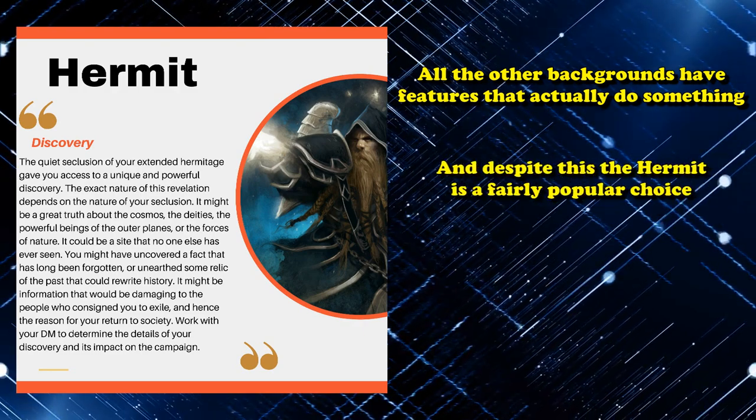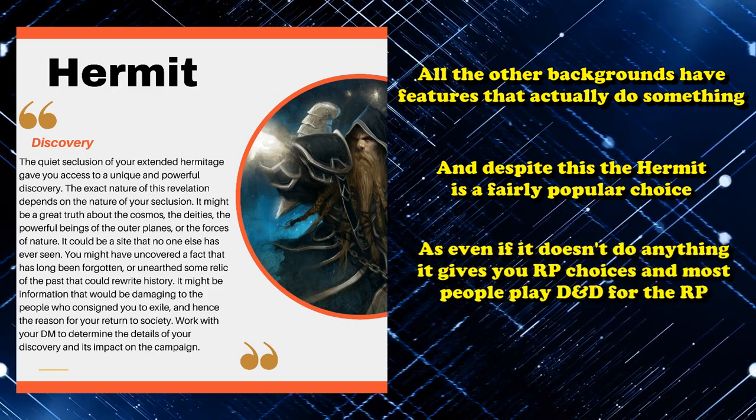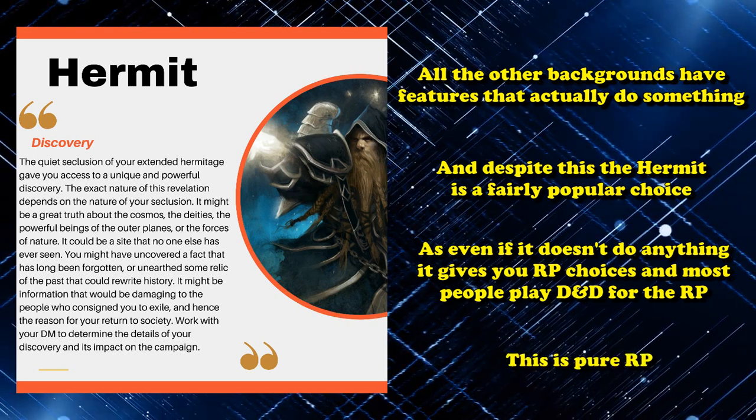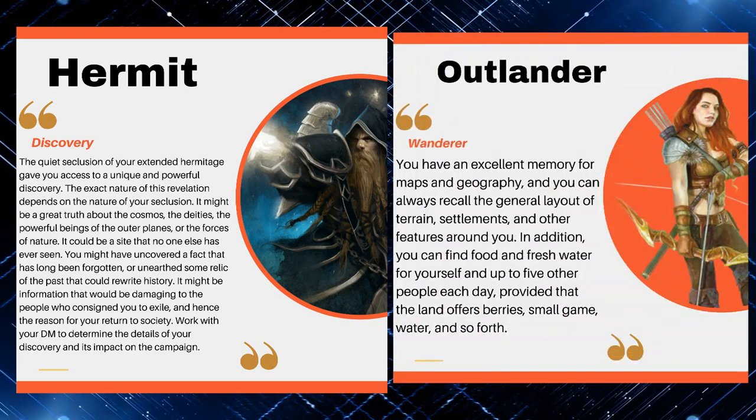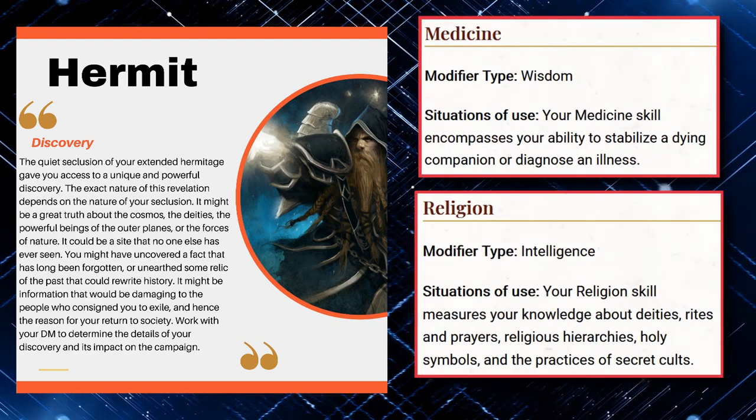Even though the Hermit Background is actually a pretty popular pick, because it can open up a lot of neat potential for background character ideas. Thankfully, the default rules allow you to pick different traits with your background, and since Discovery is purely lore, you can just change it out for something more appropriate — like maybe the Wanderer skill from the Outlander background. The proficiencies are also pretty middle of the road: just Medicine and Religion, and it only gives you one language of your choice.